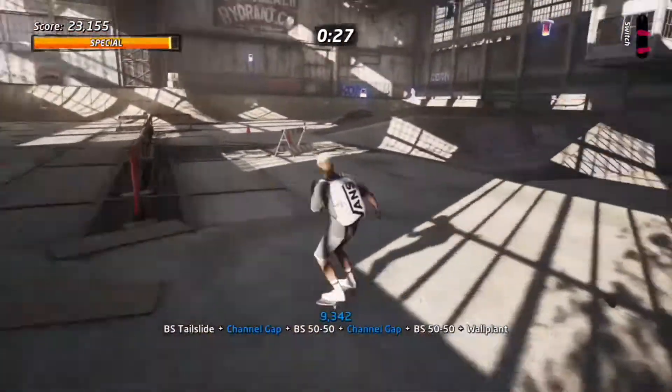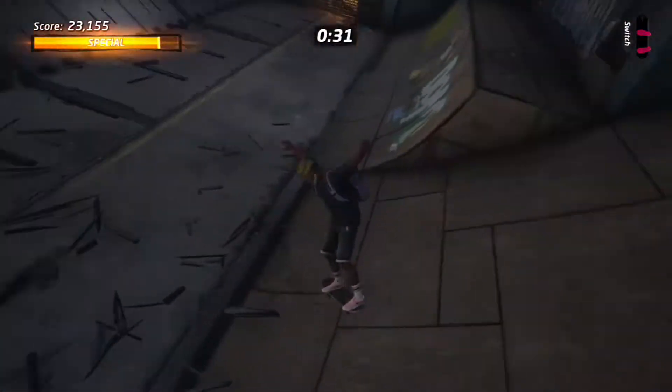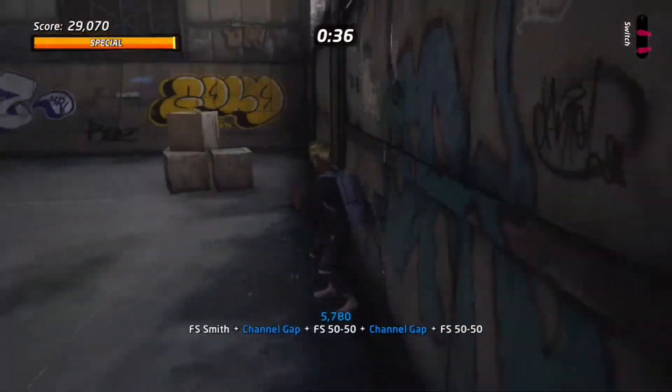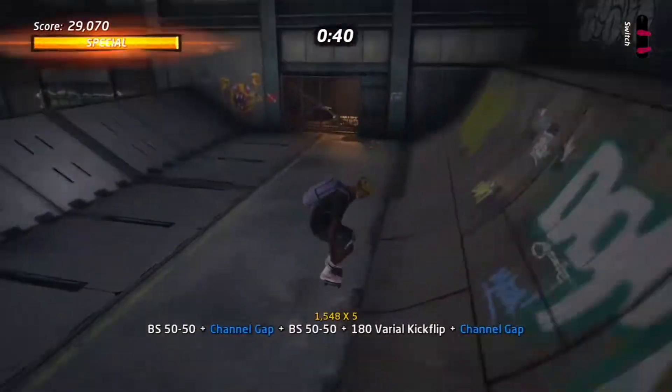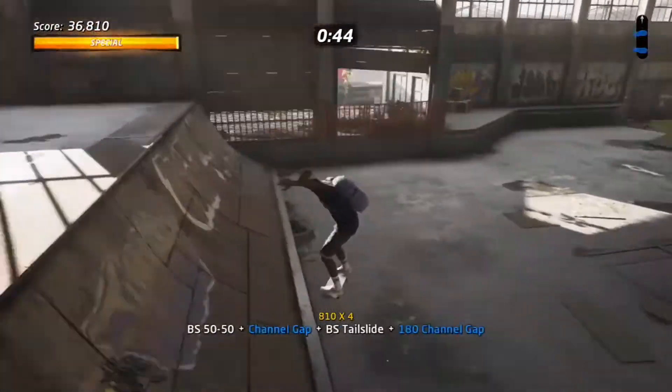What you've got to do is Y, Triangle to grind, ollie over the gap, A into another grind, and that will complete the challenge gap. That is how you do it on the Warehouse level — a super easy one for today.